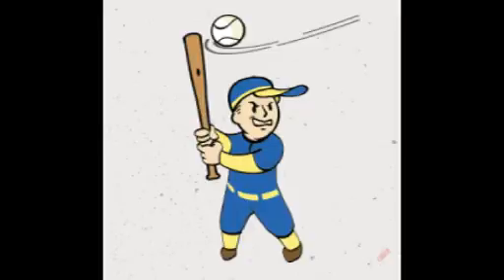Moving on to level two Strength, the Big Leagues perk. This makes it where you do 20 percent more damage with melee weapons per tier, up to level five, for a maximum of double damage. It requires two Strength points throughout the entire tree. Rank two, requiring character level seven, gives you a chance to disarm your opponent — similar to the unarmed perk. Rank three, requiring level 15, gives you an increased chance to disarm instead of criticals.